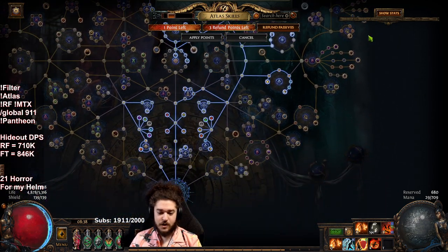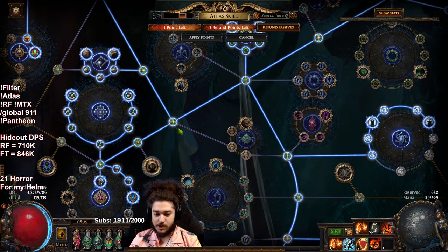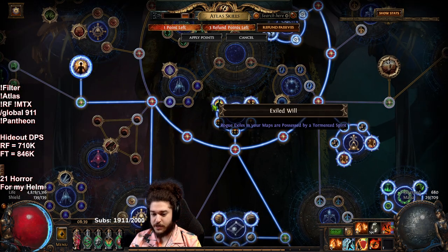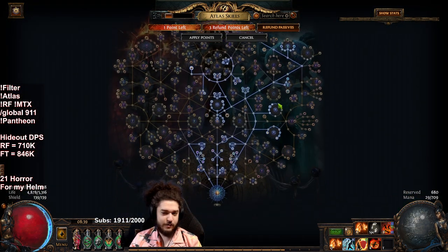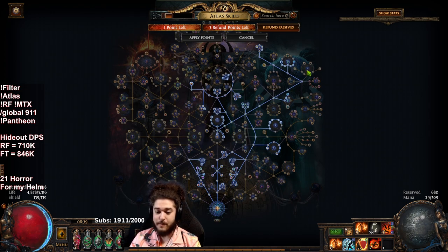I wanted something with a little more juice, so what I have done now is essentially a Grand Design atlas. Grand Design is really bad for progressing your atlas because you get a lot fewer map drops — these little baby nodes become nothing. However, it makes it so for every notable you allocate you get one percent pack size. With this Grand Design tree I have about 37 to 38 percent inherent pack size on my maps.